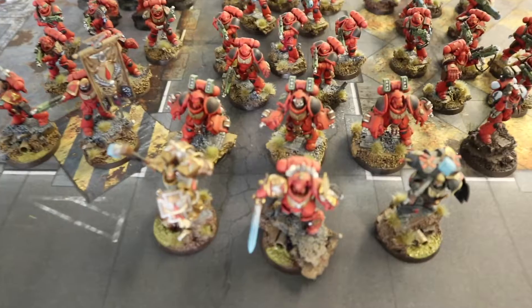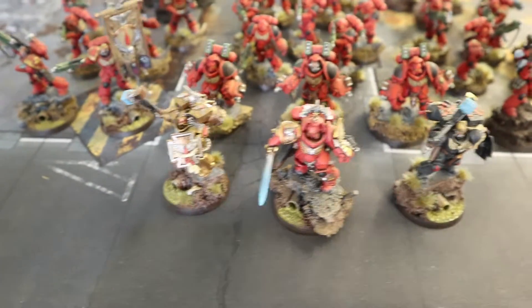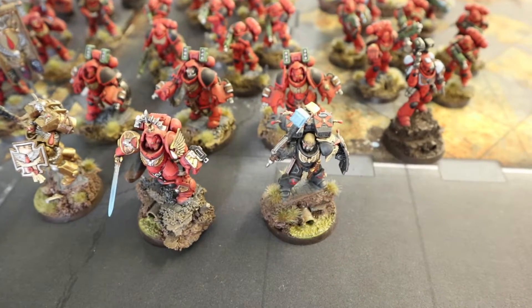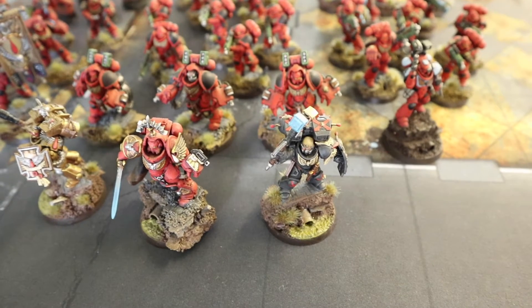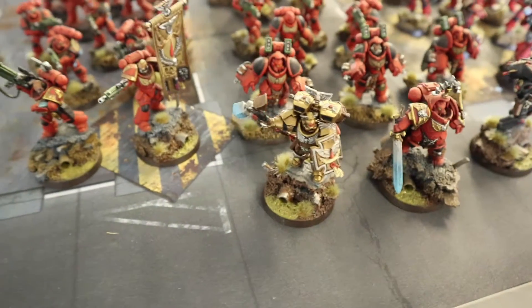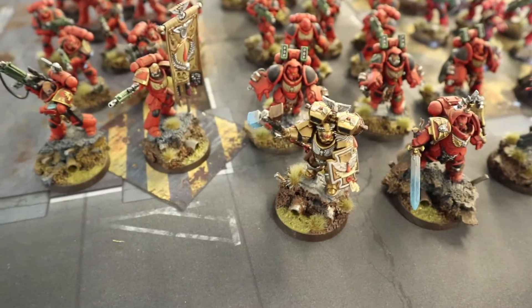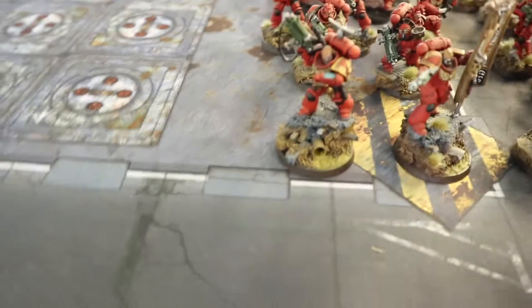Starting with the HQs: I've got a Gravis Captain equipped as standard. Then I've got one Smash Captain with the Angel's Wings relic, a hammer, and Death Visions of Sanguinius — he's my drop-down, charge-something, delete-it guy. Then another Smash Captain just for support with nothing special on him.